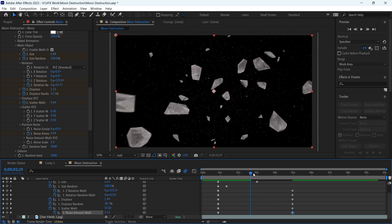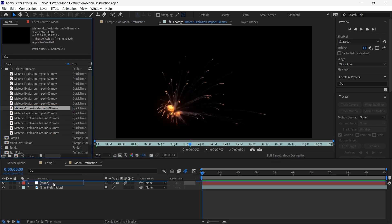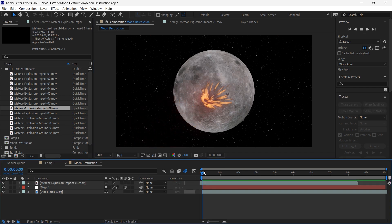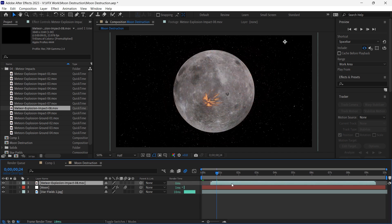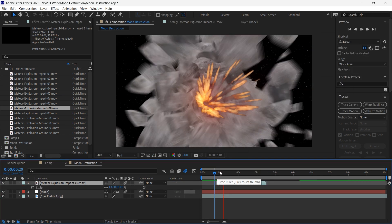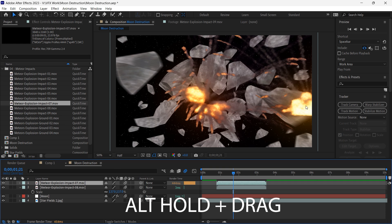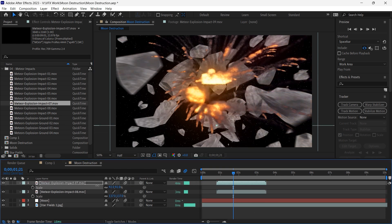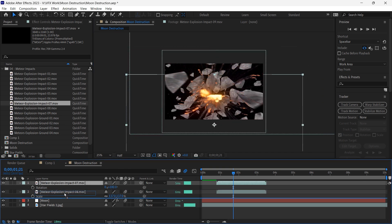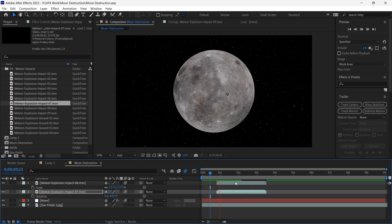Now I'll start adding the explosion impacts. I'll bring in this meteor explosion impact and position it in the middle, delay it a couple of frames, then right click and choose Time > Time Stretch and lower the value to 30% to make it faster. I'll duplicate it, hold Alt and click to bring in meteor explosion impact number seven, move it, lower the scale, rotate it 180 degrees, and position it in the middle, placing this layer below the first one to get a nice explosion look.